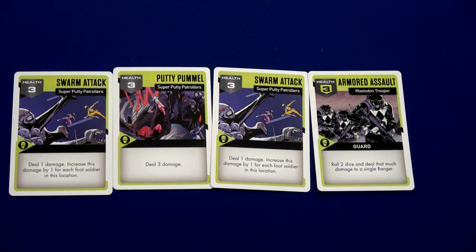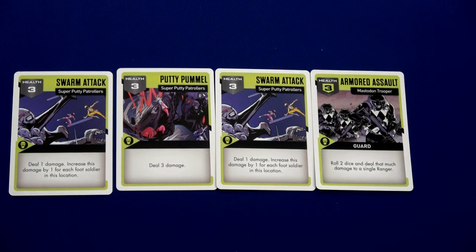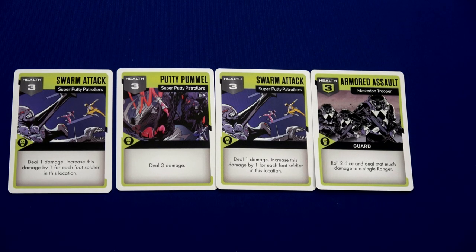These enemy cards denote the enemies on the board itself. You can see this card has three health — if we do three points of damage to the swarm attack, we defeat that card and remove one of the super putty patrollers from the board.